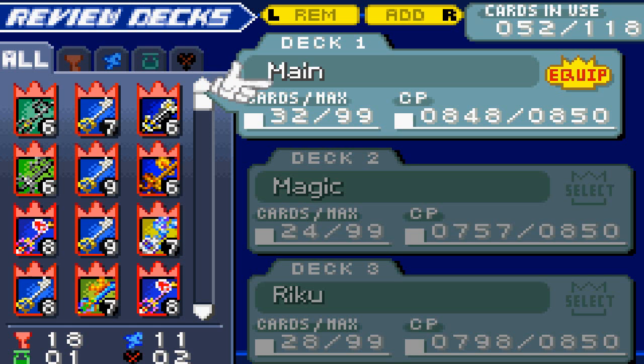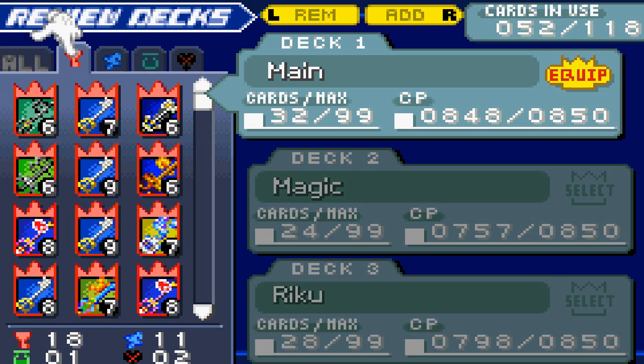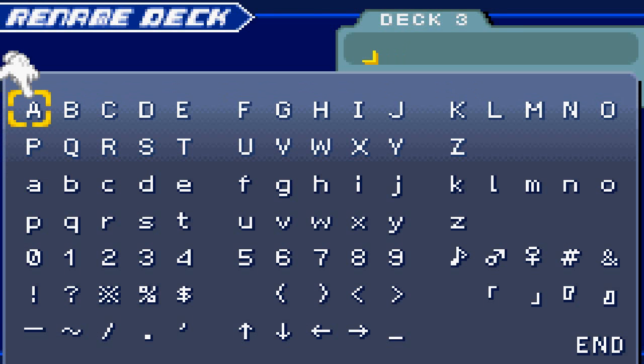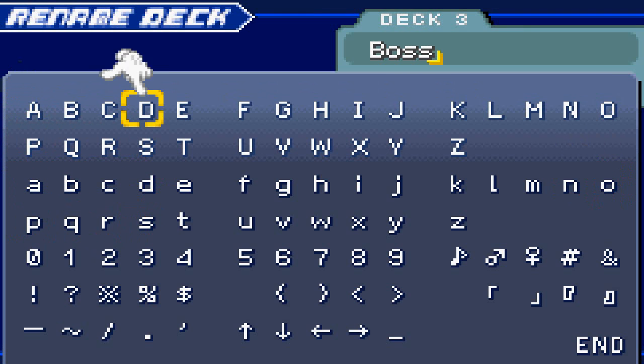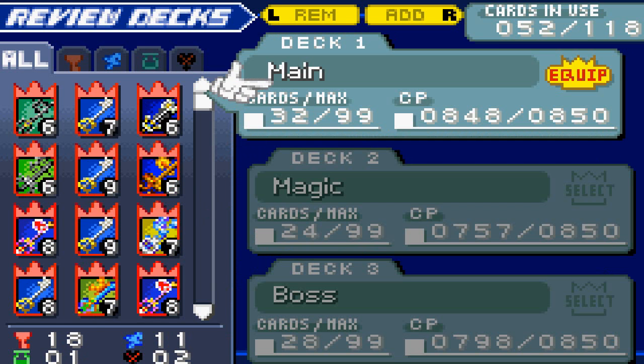As you know, this game is played with cards as your attacking commands, which is why this game is actually pretty strategic. As you can see, I have my main deck, a magic deck, and what's called a Riku deck — or rather my boss deck. The main deck is obviously for the main adventure against random enemies and heartless.